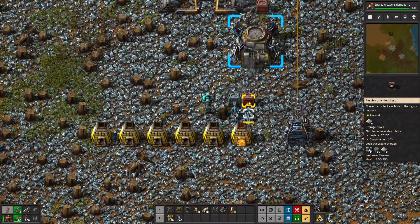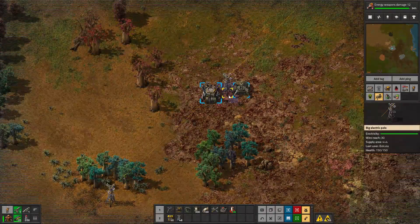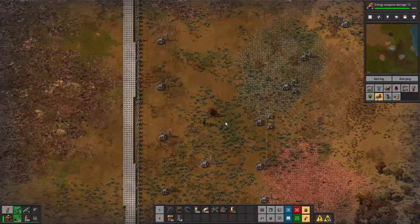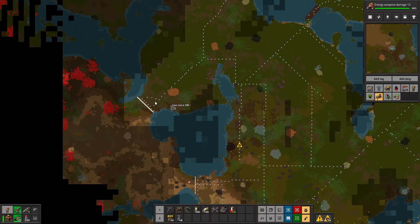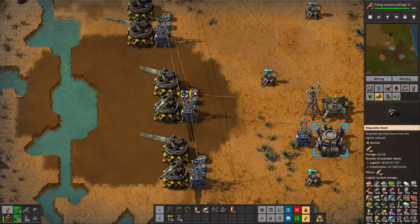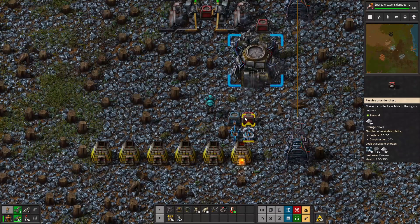On the right you can see it says 'logistic system storage,' and it shows you all of the items that are in chests available to this logistics system. For example, if I go to another logistics chest elsewhere in my factory and mouse over it, you'll see on the bottom right it has tons of different items — that's in my overall logistic storage network that spans my entire factory. So you can tell which ones are part of which network just by looking at what's in that storage.